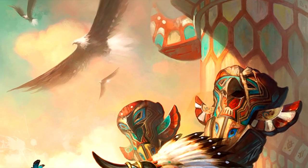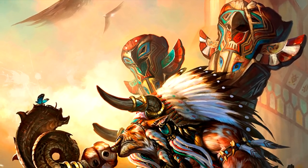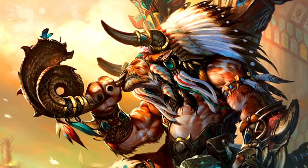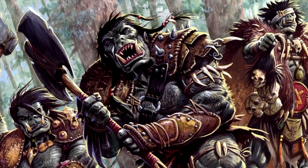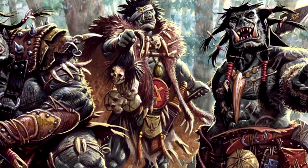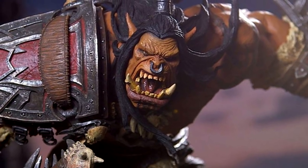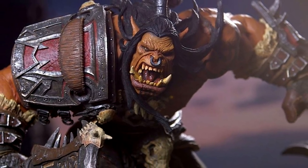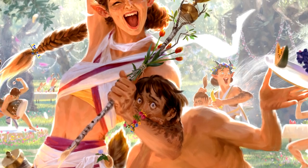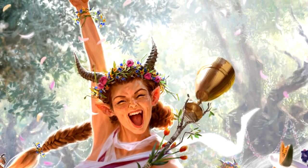Minotaur! Virtually unchanged, except that they swap out extra proficiencies for the ability to always know where north is, they've got vulnerability to tar-tar damage, and advantage on survival checks to specifically navigate or track. Orc! They keep darkvision and powerful build, but they drop Primal Intuition to steal Relentless Endurance from their half-orc cousins, and Aggressive has been updated so that they don't need to specifically move towards an enemy and they'll get temp HP for it, but now it's per proficiency instead of just whenever they want. Also, they can be blue now. Satyr! Their horns are a bit hornier, going from 1d4 to 1d6 damage. Other than that, they're the same goat boys they've always been.